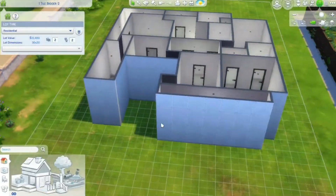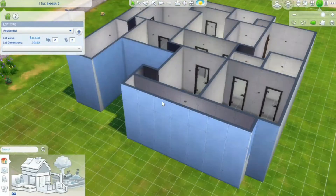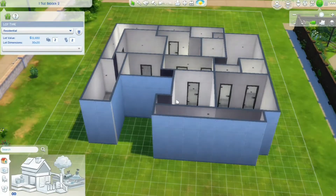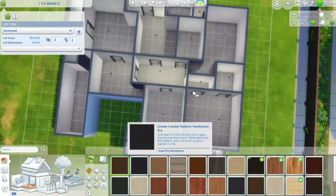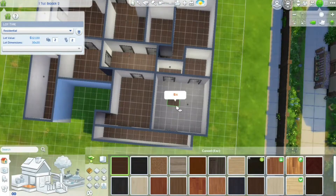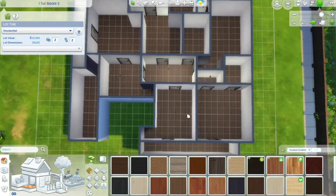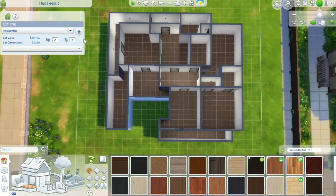I've just finished building this shell and just to make sure that I have put all the rooms I was meant to, I'm just going to quickly go over this. This is the one - right, that's one, this is two, this over here is three. Fantastic, so we have all the rooms between sizes 1 through 16 and I haven't missed any of them.